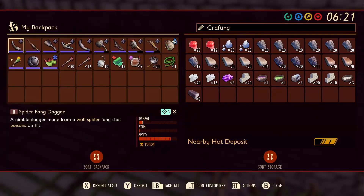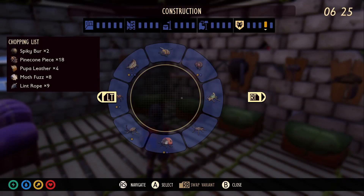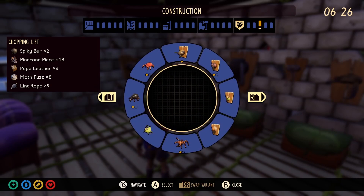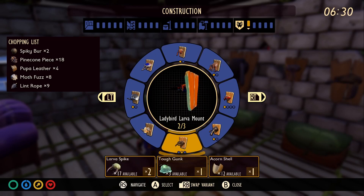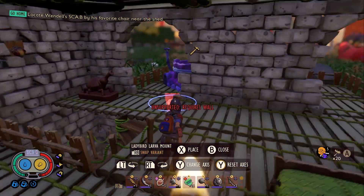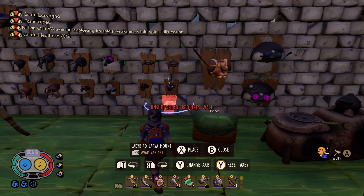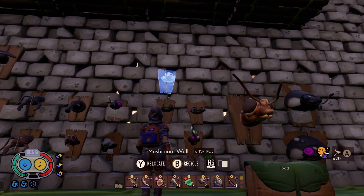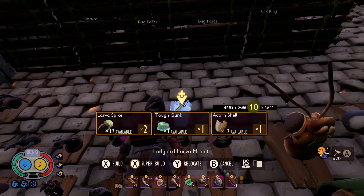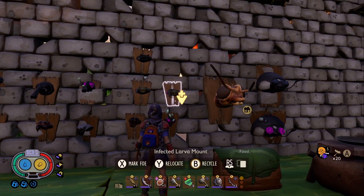Let's craft ourselves — let's set up the ladybird larva mount. It's gotta be next to larva mount. Lady bird larva. Infected. Let's do the ladybird larva head. Maybe downstairs. This is a larva mount — ladybird larva mount. Now it's official. There's our infected larva mount.